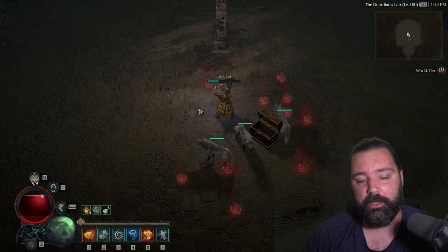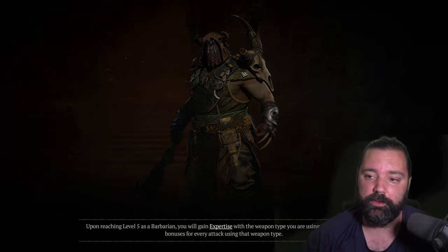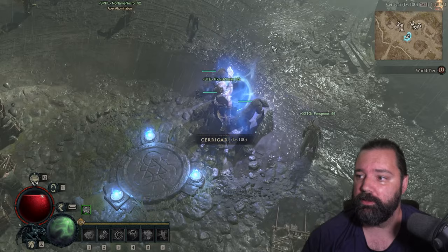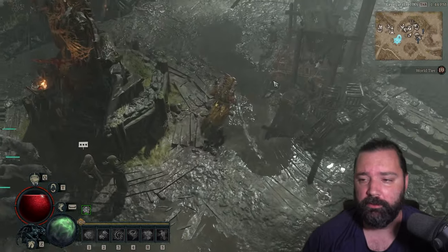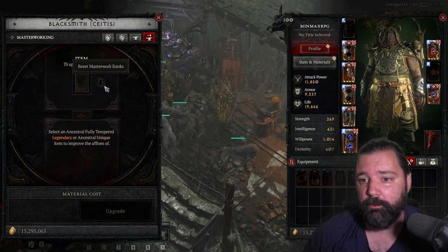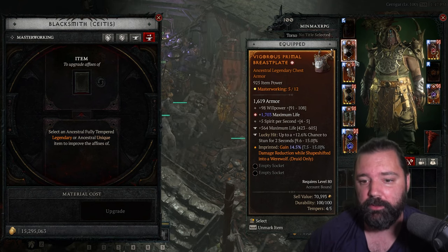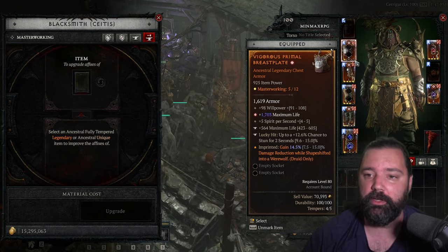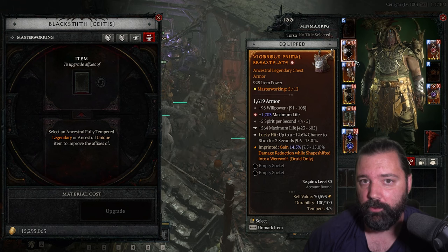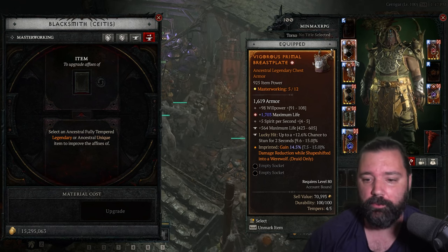You'll exit and go to the blacksmith. If you're clearing your very first pit you'll have to teleport somewhere else to turn in the quest, but after that you can go to the blacksmith right here in Sarigar. You can begin upgrading your gear and essentially just grind this over and over. You can also reset the masterwork ranks — as you upgrade a piece of gear you'll start getting blue lines on your affixes; that's the affix that's been increased. Every four ranks you get a bonus to one of those affixes.